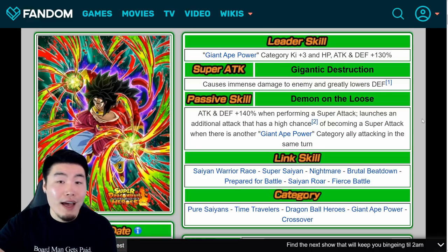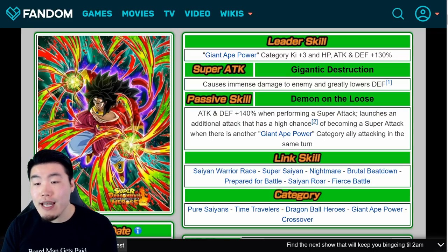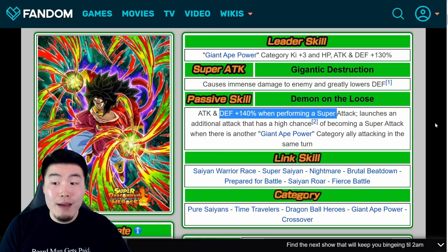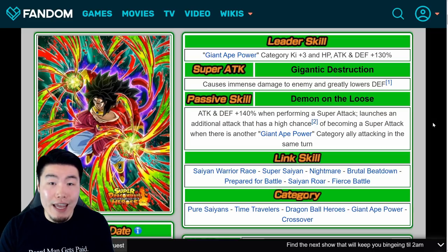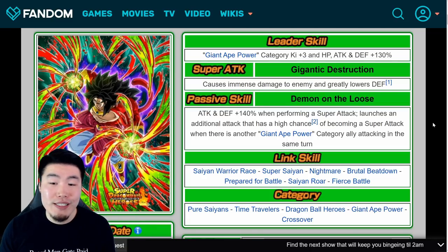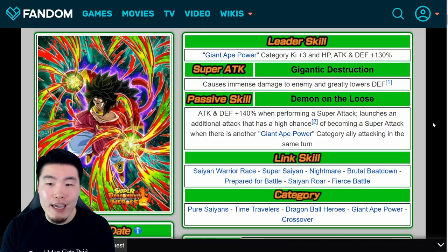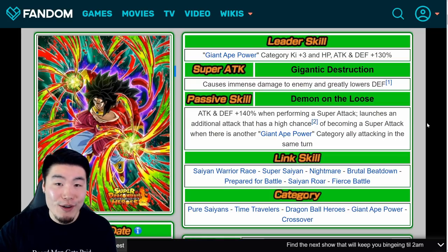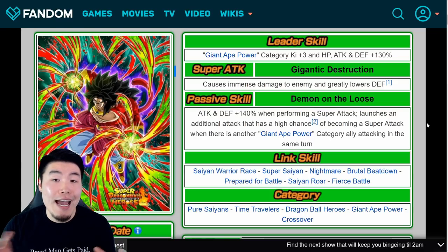Up to three super attacks over 4 million per super — it's just crazy. Defensively, he's actually a lot better than people give him credit for. The only issue is that he only gets his defense boost when he performs a super attack, so if you put him in the first slot before he has a chance to attack, he's going to be taking a ton of damage. But as long as you put him in the second slot, he's actually really good defensively — over 100,000 defense at rainbow status, right around 150 to 160k.